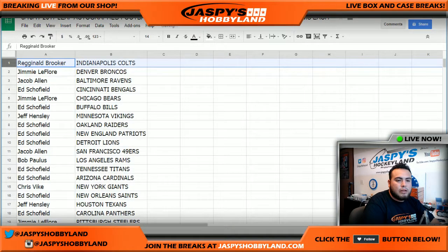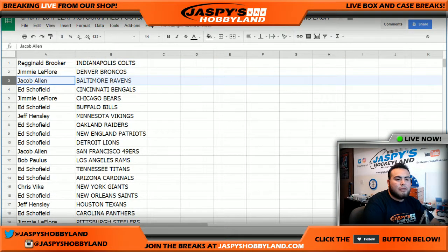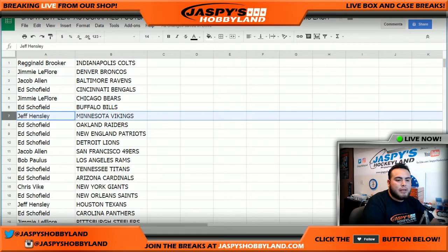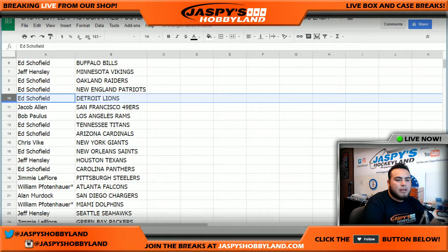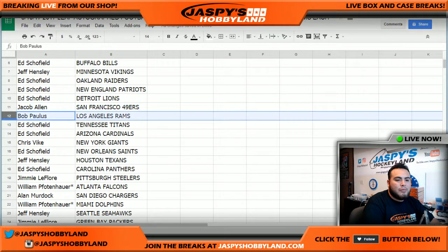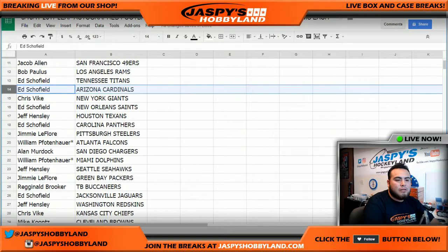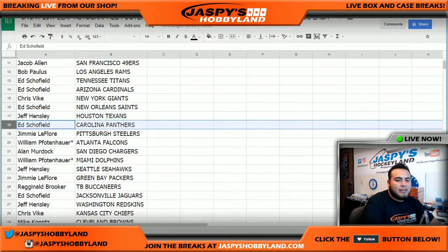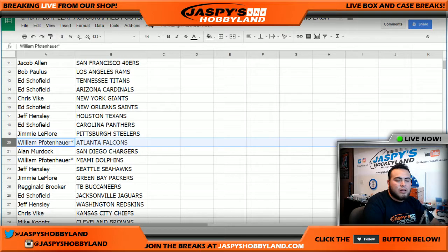Reggie got the Colts, Jimmy with the Broncos, Jacob you got the Ravens, Add with the Bengals, Jimmy with the Bears and with the Bills, Jeff with the Vikings, Add with the Raiders, Patriots and Lions, Jacob you got the 49ers, Bob with the Rams, Add with the Titans and Cardinals, Chris V you got the Giants, Add with the Saints, Jeff with the Texans, Add with the Panthers, Jimmy you have the Steelers.